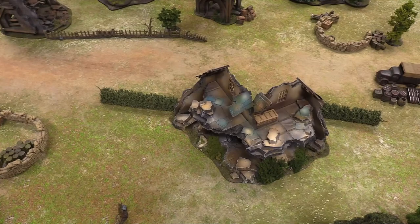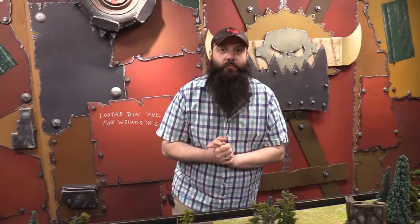We're going to figure out deployment. I won the roll and chose my side, then declared reserves first. I'm putting my T-34/85 into reserve and sending it on a proper outflank — I had Josh close his eyes while I secretly declared which flank it's coming in on, so everyone watching knows except Luca. Luca is putting nothing into reserve, showing his full force as if he already has control of the area.